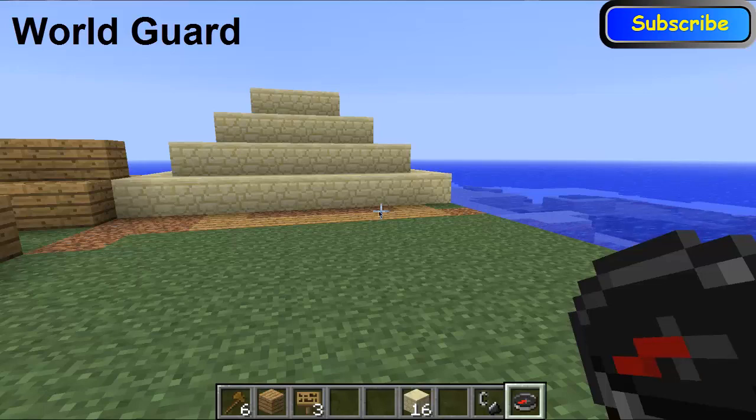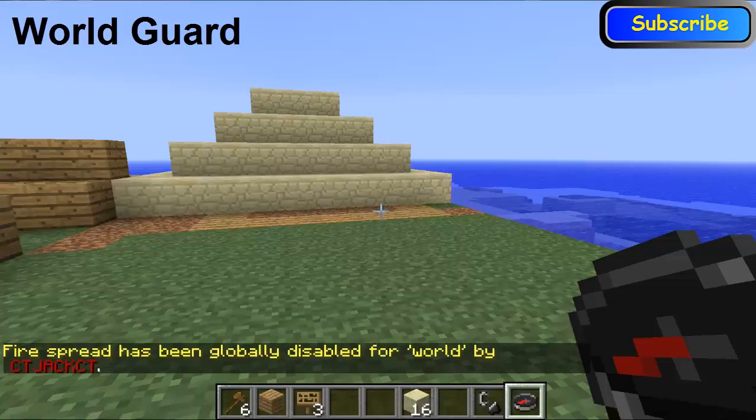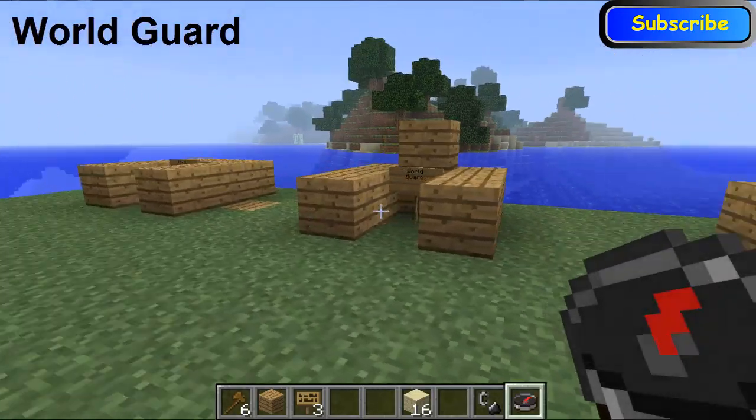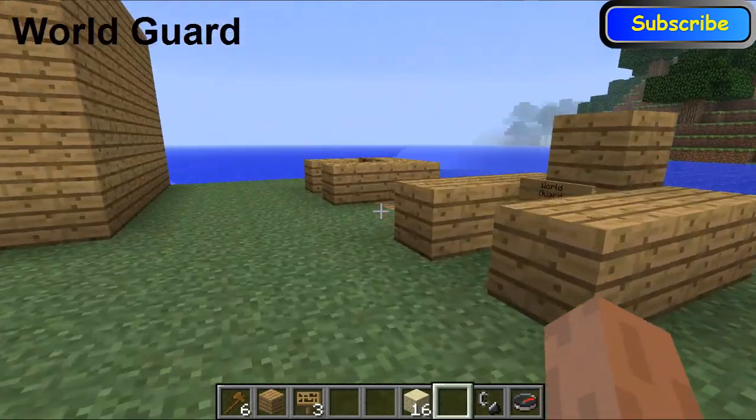Another command is 'stopfire'. So if a fire spread is going on, you can type 'stopfire' and it will stop the fire spread in this world. That's only a few of them — there are probably more, and as I said you have to change them in the config file.